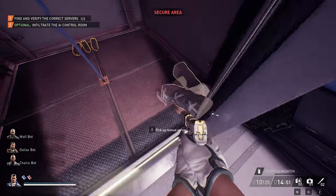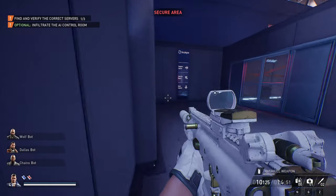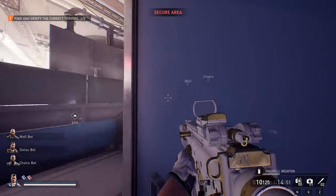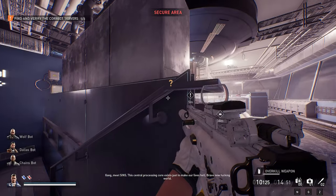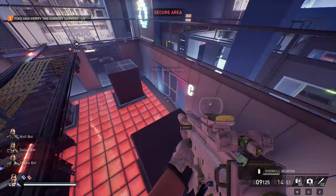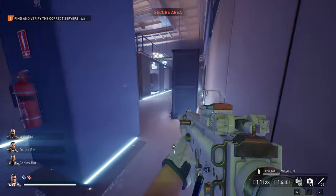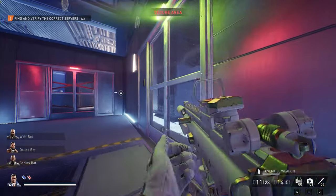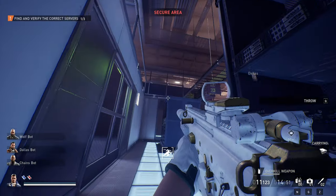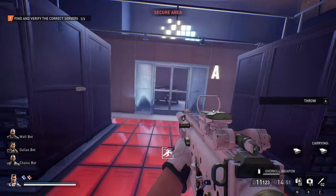Instead of sending it up that zip line we're gonna put it in that corner for safety - if you send it up the zip line and they end up searching, there will be a guy that paths through that room. To get into the A room you either need the QR code, which we didn't bother to get, or you can unlock it here. I wouldn't recommend unlocking it, or if you do, do it first - because unlocking A will undo all your progress unlocking the prior server rooms and you'll have to re-unlock them. I recommend the manual method through the vents.